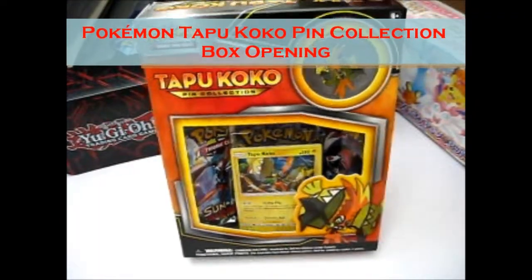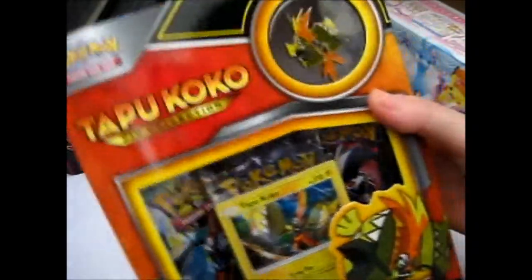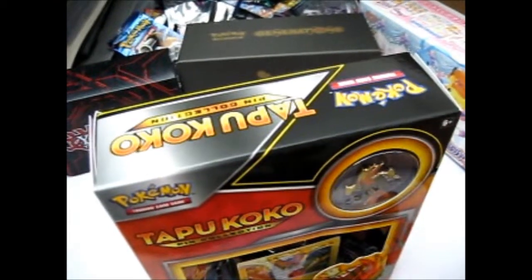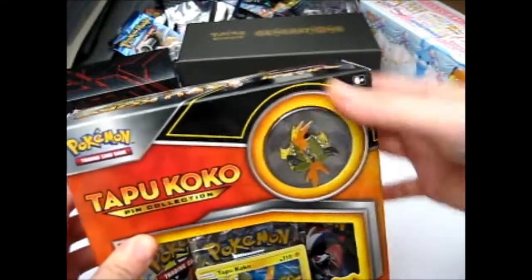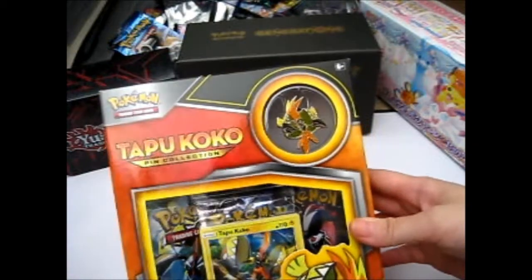Ruth here, and I'm going to open this Tapu Koko Pin Collection box. As you see, this is in the same format as the other Mimikyu, Zygarde, and the Mythical Collection boxes.